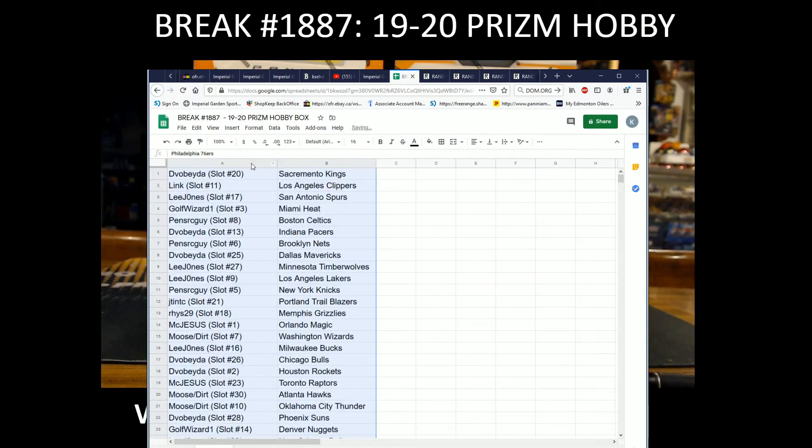These are your teams: Devo Beta with Sacramento, Link with the Clippers, Lee Jones with the Spurs, Golf Wizard with the Heat, Pens RC Guy with the Celtics, Devo Beta with the Pacers, Pens RC with the Nets, Devo Beta with the Mavericks, Lee Jones with the Timberwolves, Lakers, Pens RC with the Knicks, J Tint with the Blazers, Reese with the Grizzlies, Make Jesus with the Magic, Moose with the Wizards, Lee Jones with the Bucks, Devo Beta with the Bulls, Rockets, Make Jesus with the Raptors, Mooster with the Hawks and Thunder.